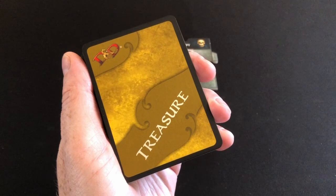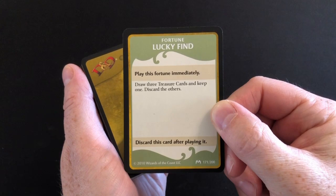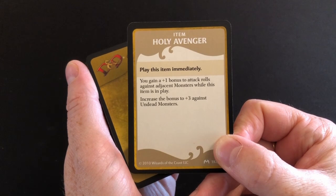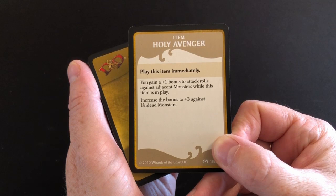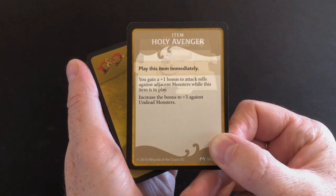The last thing I need to do to finish building my character is draw one treasure card — it has to be an item. I draw a fortune 'Lucky Find,' so I discard that and draw again. I've got the item Holy Avenger: play this item immediately, you gain a plus one bonus to attack rolls against adjacent monsters, and the bonus increases to plus three against undead monsters. That is a brilliant, amazing draw — very helpful indeed.